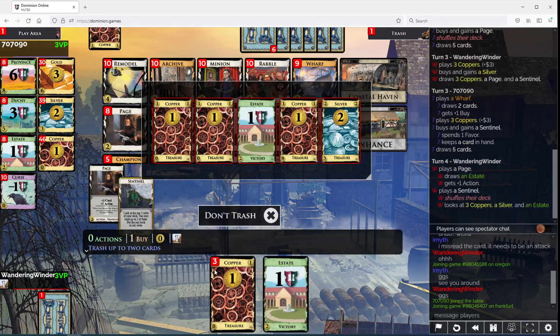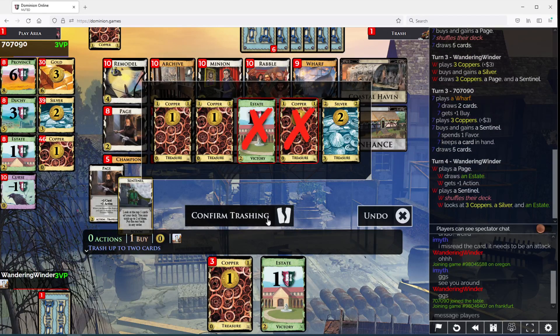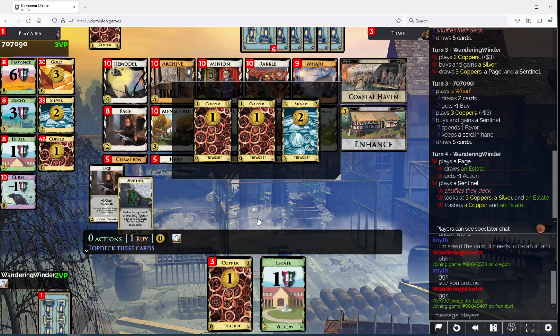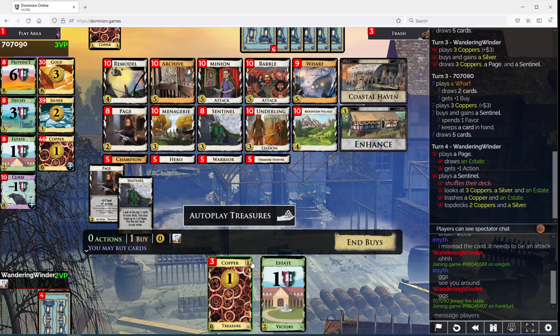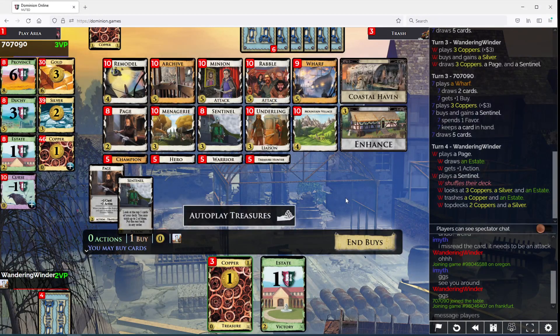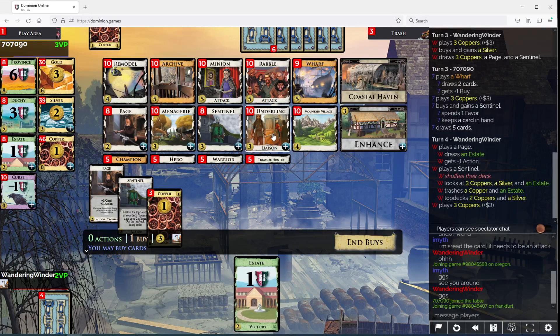Good — a Page. We got to trash, so this is gonna have us hit. We could Coastal Haven. I'm discarding in cleanup, yeah, to get a Wharf. I still think I would rather not do that.